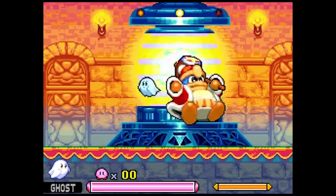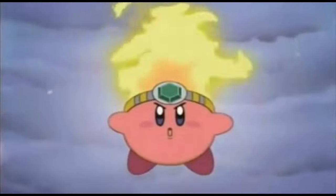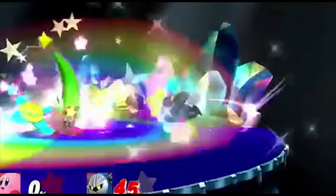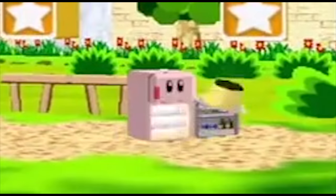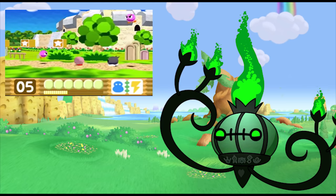So what better way to show my love than by exploring my favorites from his expansive collection of copy abilities? In terms of the rules, I'm going to be looking at these abilities mainly in their default Kirby forms. That means no Robobot forms or super abilities. I also won't be including endgame abilities, nor will I be including the mixed abilities from Kirby 64. Hopefully I've made myself as clear as Crystal Shards, because it's time to begin.